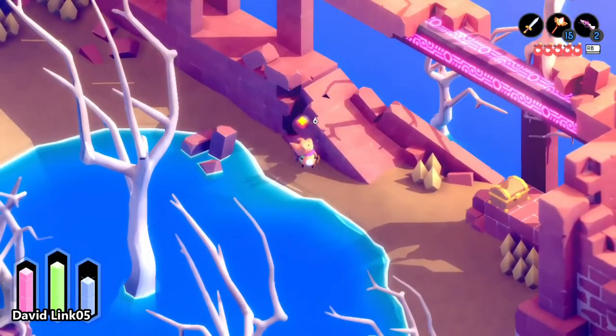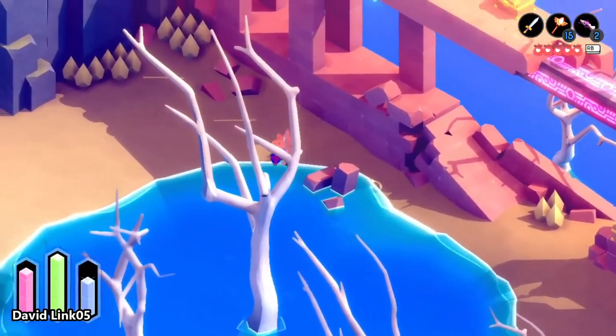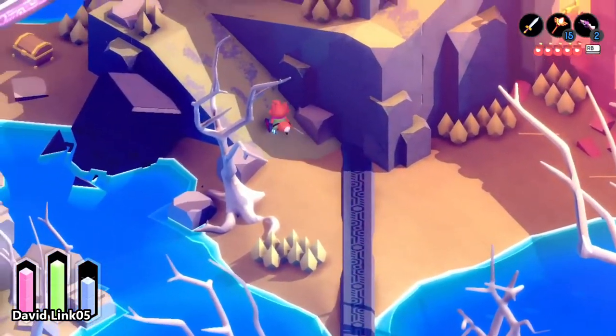The fourth bottle shard is at the beach called the Ruin Atoll. You will need a key located behind a pillar to open the door and get the treasure chest.